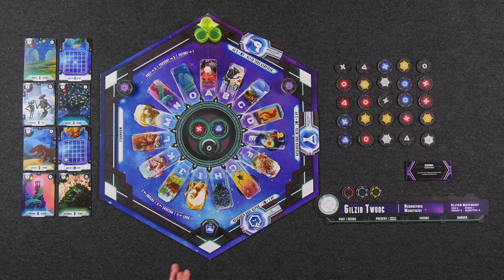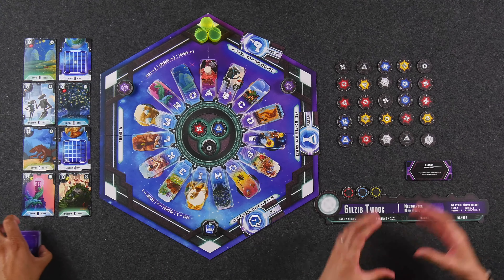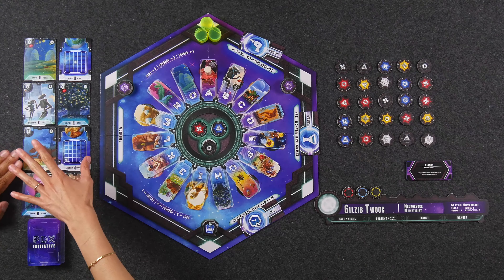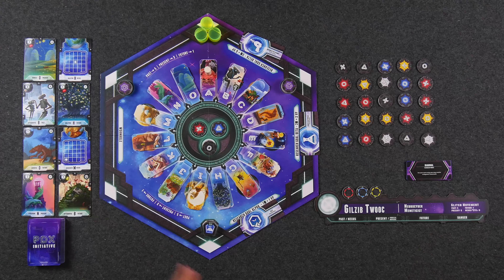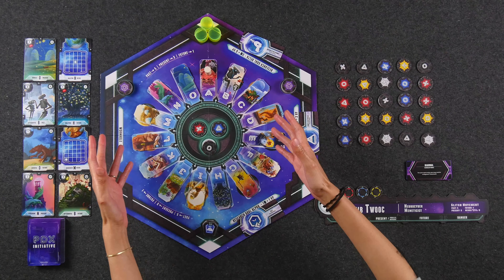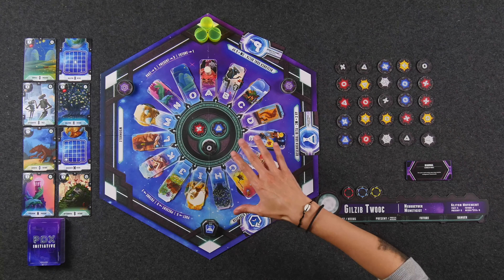If you would please yield your attention to the center of the table, we're all set up here for a multiplayer game of the Paradox Initiative, although we only have one player set up right here. The wormhole, which is the card drafting area over here, is set up as if it is a three-player game. In the middle of the table, we have the main board that houses all the different planets or worlds in this multiverse.